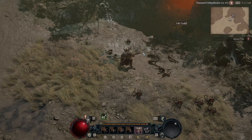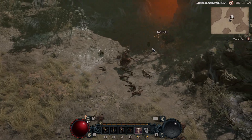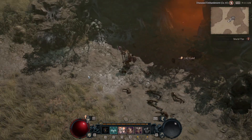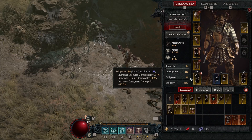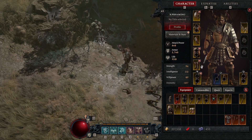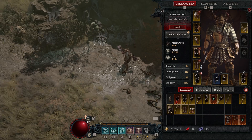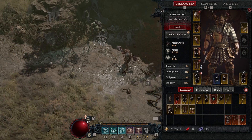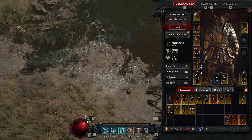Hey guys, KP Chamino here with a new Diablo 4 video. I'm going to show you my Whirlwind Barbarian with no aspects and just random gear bought from the vendor. I'm not even using rings because they were too expensive.